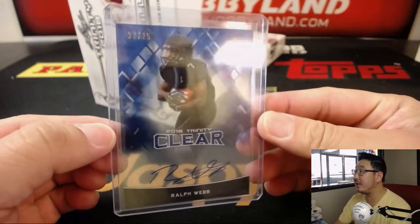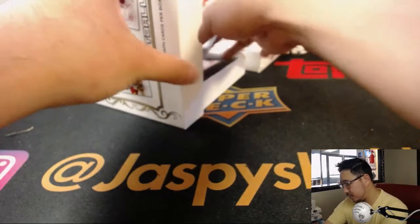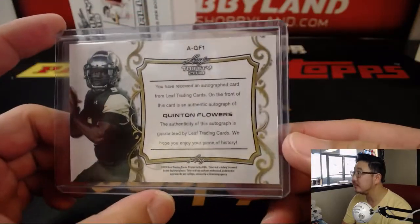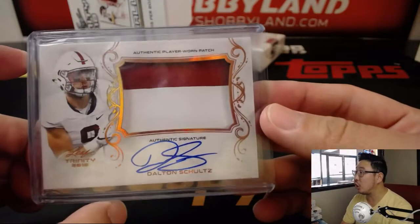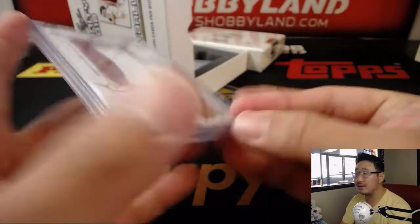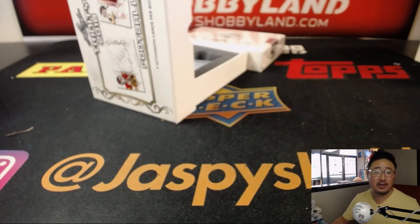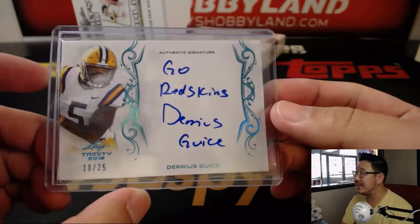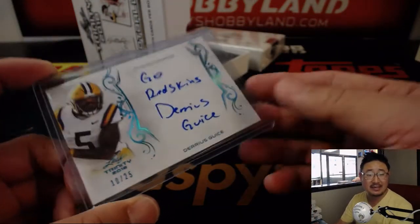Next box. Trinity Clear Auto, 23-825, Ralph Webb — heading out to Paul Kuhl-Hwitt. Two for two on those clear cards. There's Quentin Flowers — that's a lot of passing yards for Quentin Flowers — going to Dennis. Two color jersey and autograph, Dalton Schultz. These are nice, heavier card stock. I always like Trinity — Trinity's solid. Dalton Schultz going out to Roy. Darius Geist, 10 out of 25 — poor Darius Geist. Go Redskins he said — well this is a keeper, we'll hold on to this one for next year. Darius Geist going to Dennis.